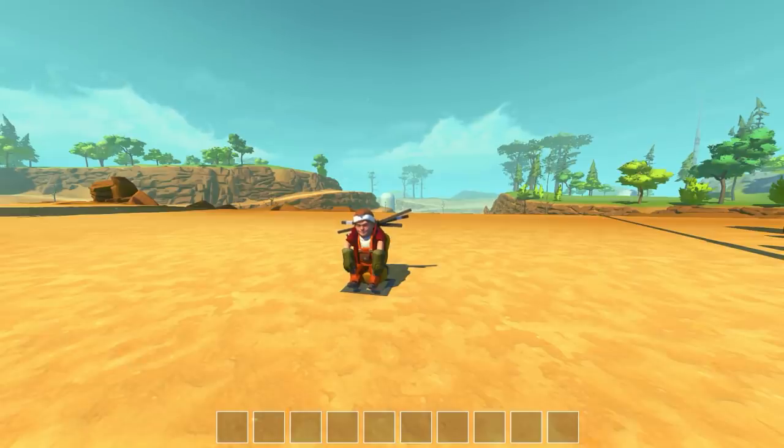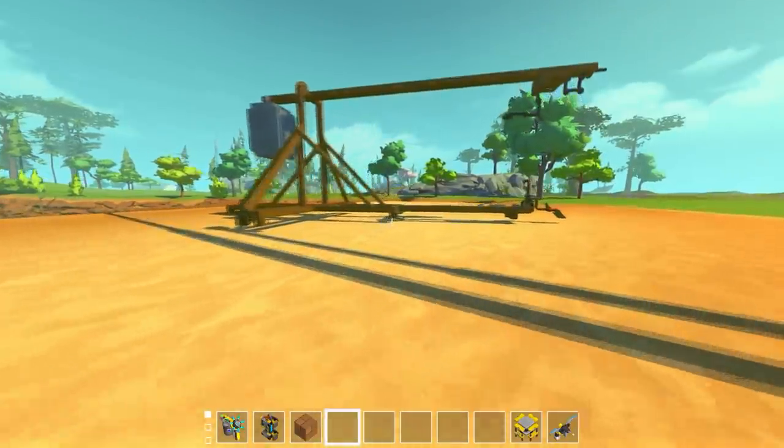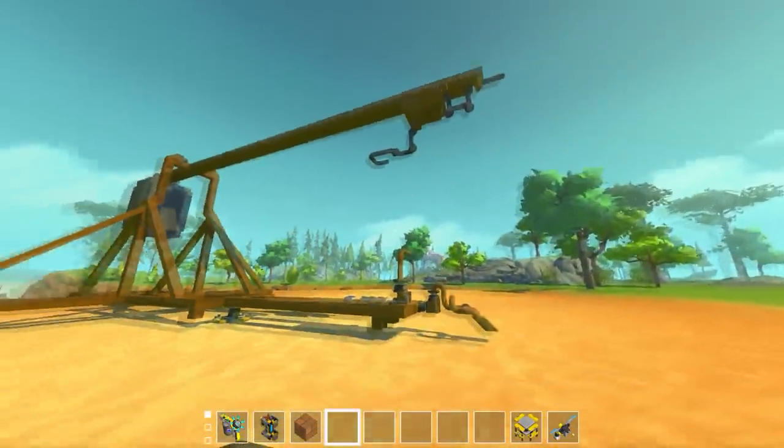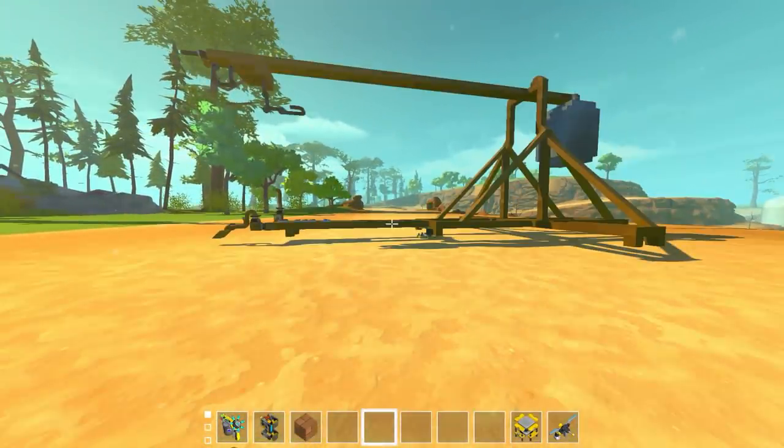What's up guys, my name is Khan and we're back today in Scrap Mechanic with a build that's a little bit different from the usual logic and craziness - this trebuchet. What makes this build really special is that it is a pure mechanical trebuchet in the sense that we don't use any thrusters, we don't use any glitches, we don't use any controllers to speed up, we don't use any motors - we don't use anything to fling the projectile except a sling and a gravity weight.